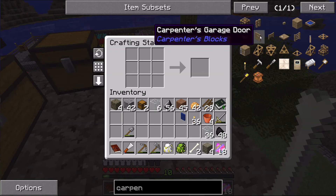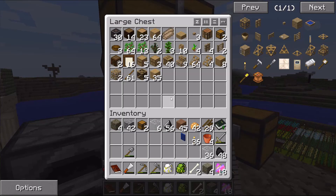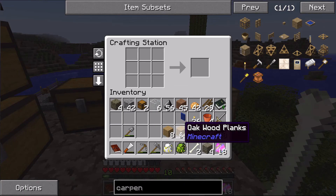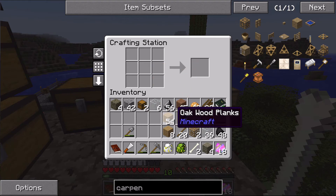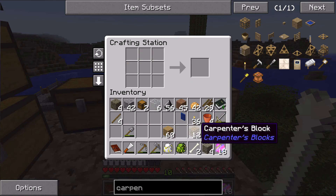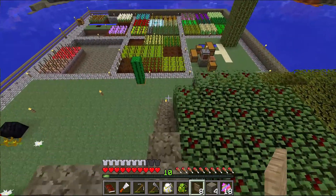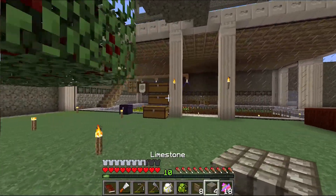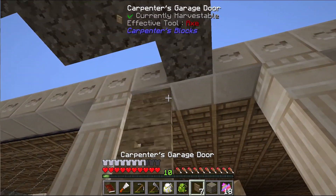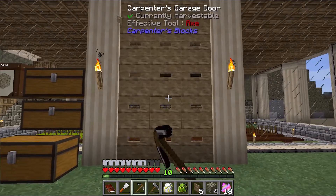I want to look at the carpenter's garage door — it's pretty simple, basically creating a chest with carpenter's blocks. Looks like I don't have any on me, so let me create a few carpenter's blocks. That creates eight garage doors, and the nice thing is that they extend all the way down to the floor — you only need three for right here.